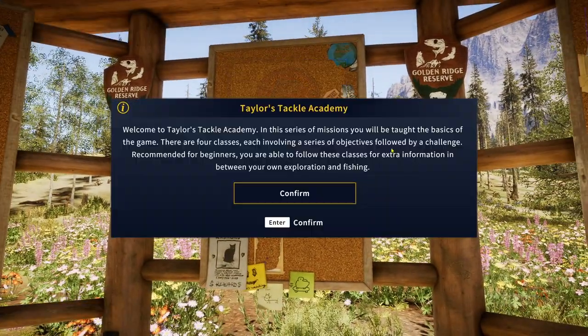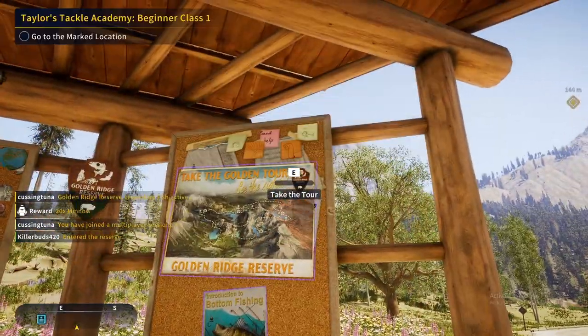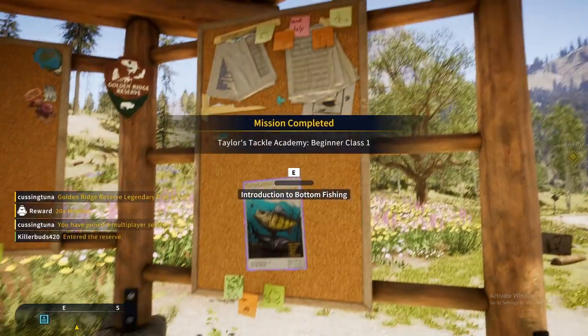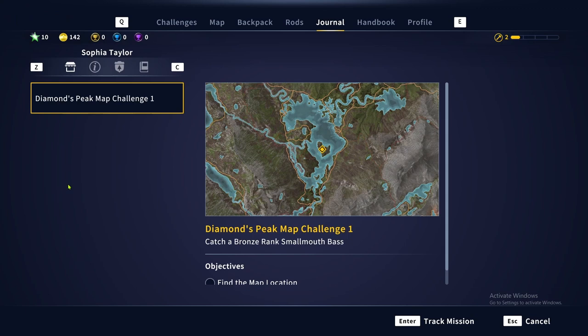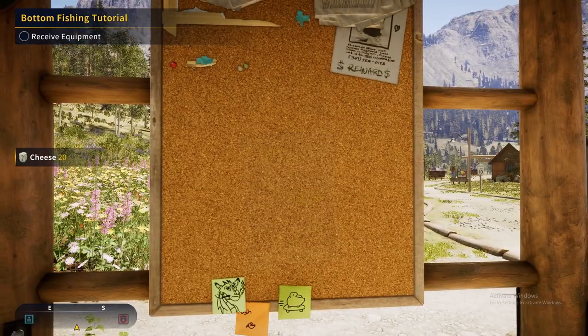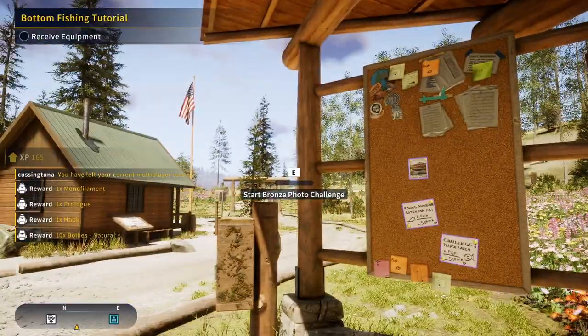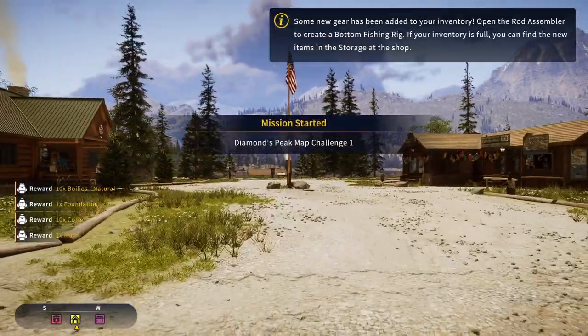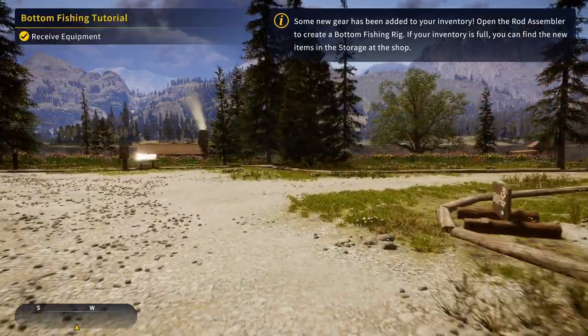Enroll in Taylor's Tackle Academy — the series maybe. You'll talk the basics of the game, there are four classes each involving... okay yep. Taylor's Tackle. Introduction to bottom fishing — there's all different types. There's a Diamond Peak map challenge. I can track the mission and stuff, I'm gonna take that. You join multiplayer by default and connect to a server with people from all over the world — this can be turned off. I'm probably gonna turn the multiplayer off. Bottom fishing tutorial — receive equipment.